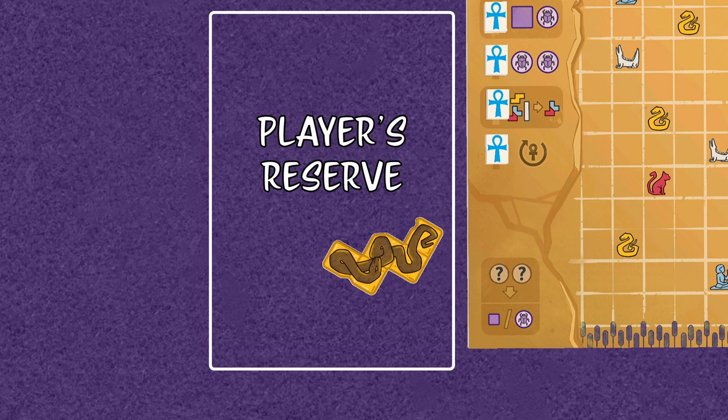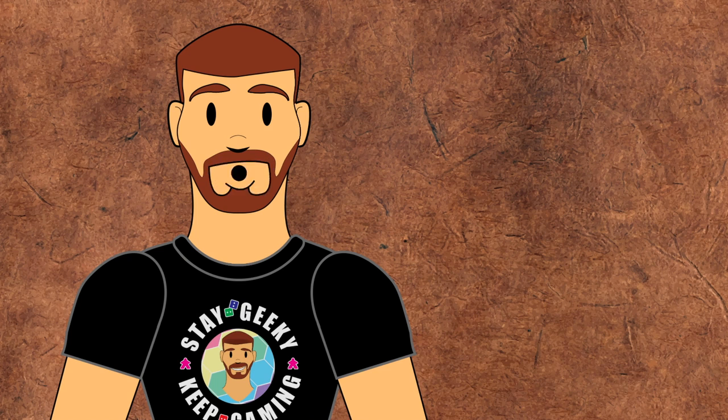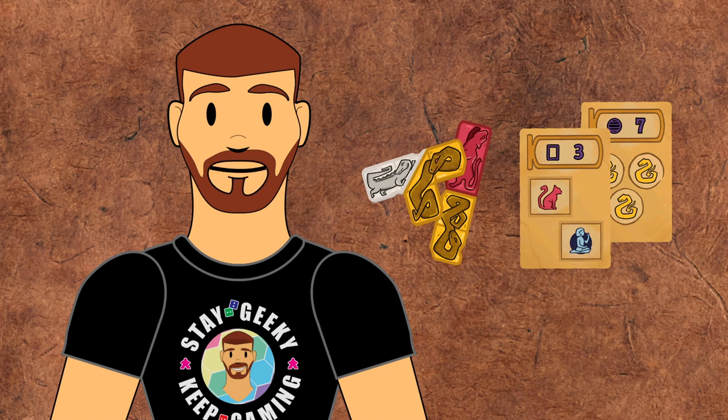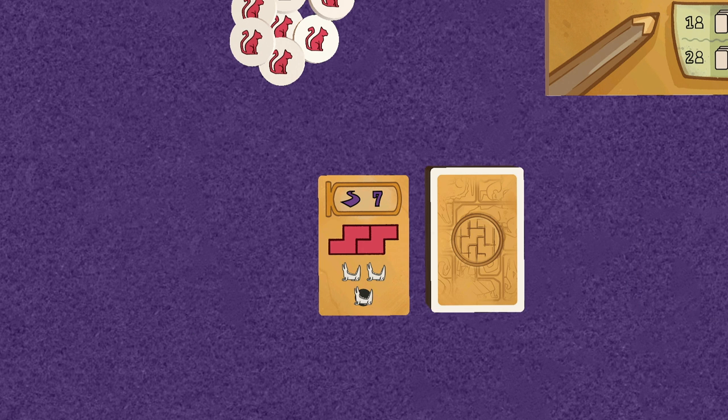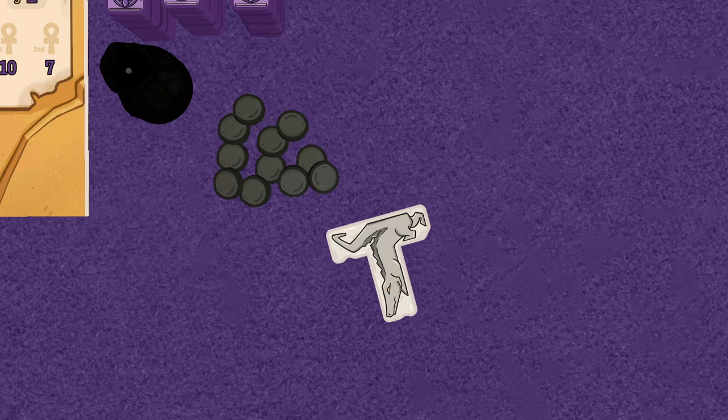When drafting an animal tile, take and place them beside the mural board. This is called the player's reserve. The draft phase ends once all players have drafted a combination of two items, meaning two story cards or animal tiles, or one of each. Place the undrafted cards in a discard pile beside the deck, and place the animal tiles in a discard pile. They aren't returned to the bag.